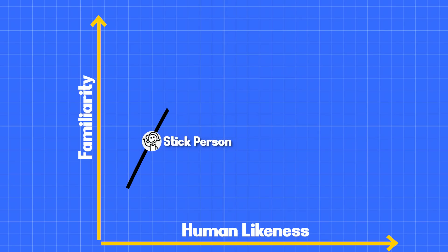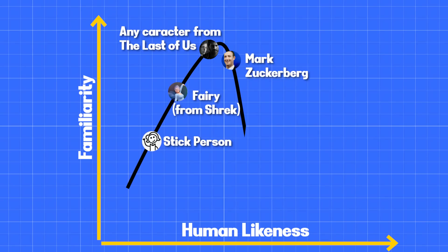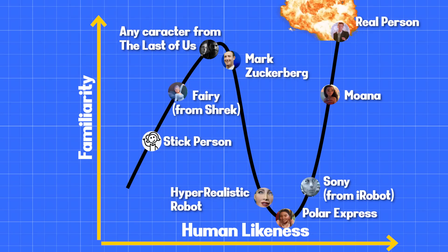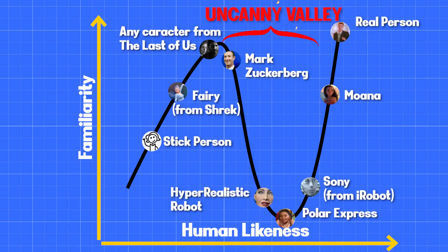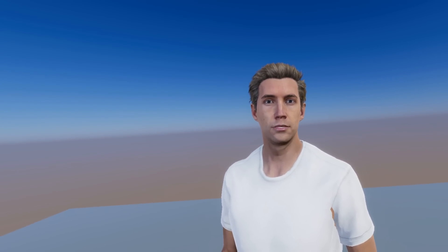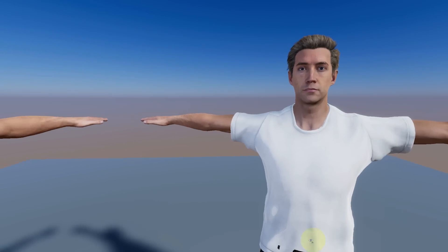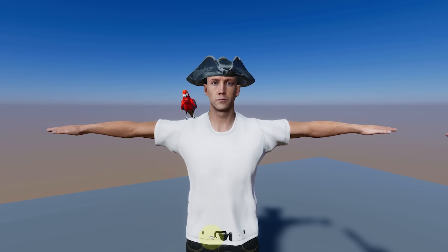Fred still looks a little weird, but it's apparently perfectly normal. This phenomenon is called the uncanny valley — basically, the more you increase the resemblance to a human, the more the little imperfections will be caught by your eyes. It really shows how hard it is to recreate a perfect digital human. So let's give this the 'good enough' sticker and keep on going.